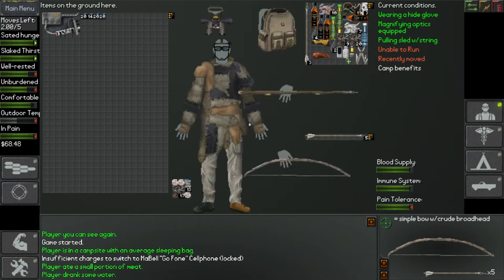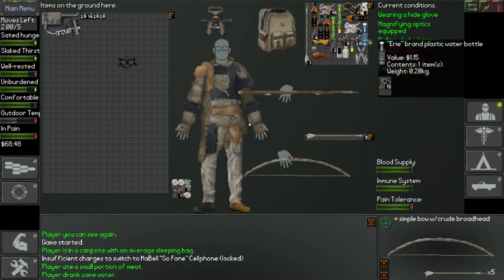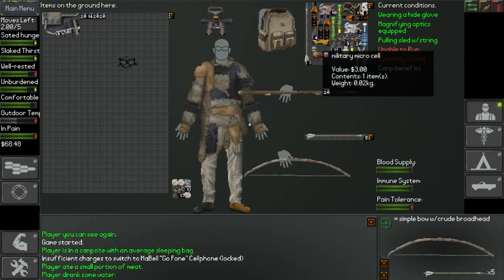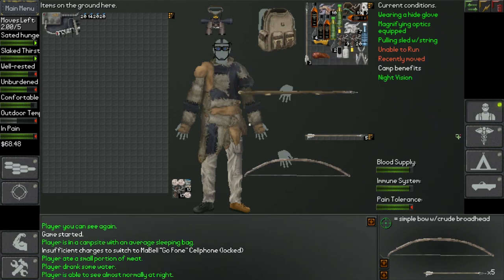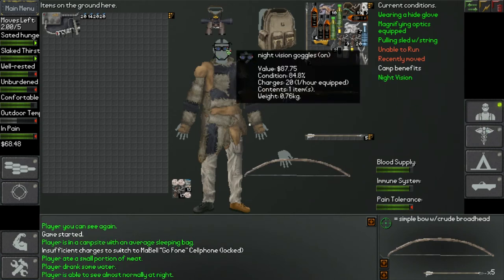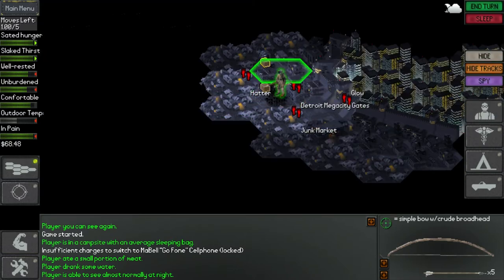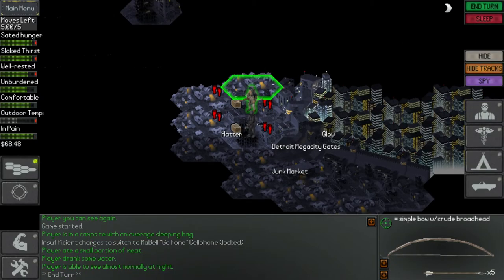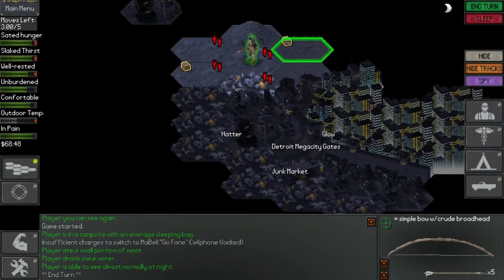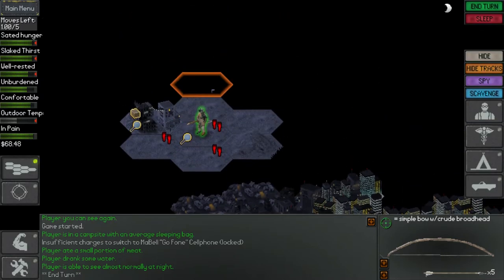I guess I should turn on my NVGs. Don't put the bottle in the NVGs — that's not a good idea. I think I have to take them off first. There we go. I'm just imagining when I flicked that switch, it made the noise. I love that noise. Beautiful.